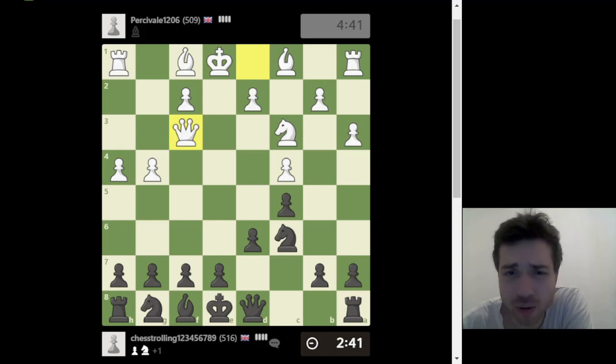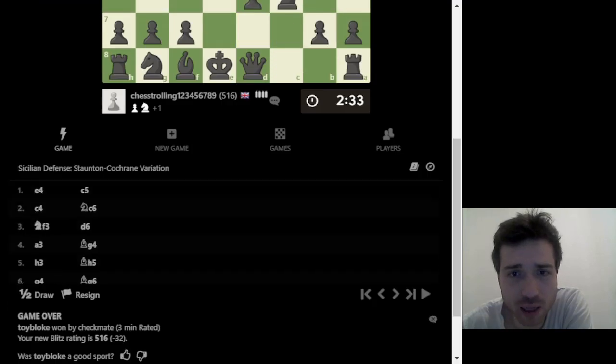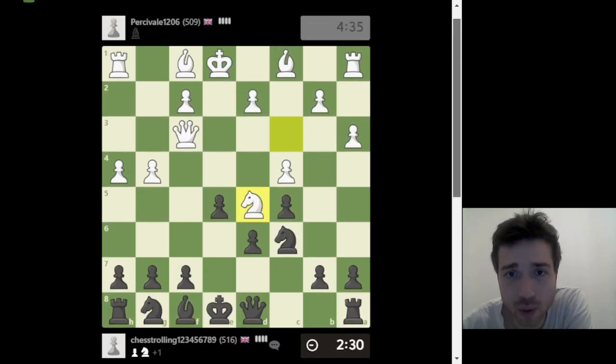Let's just talk principles: he's pretty backward with development, so let's play another central pawn move — that's good. It's been about 10 moves and I'm nowhere near finishing development. Let's develop the knight. I'm up in material so I'm also willing to exchange pieces.